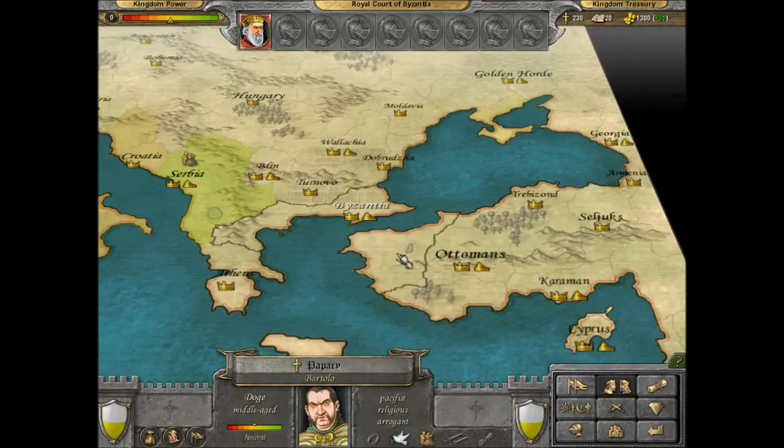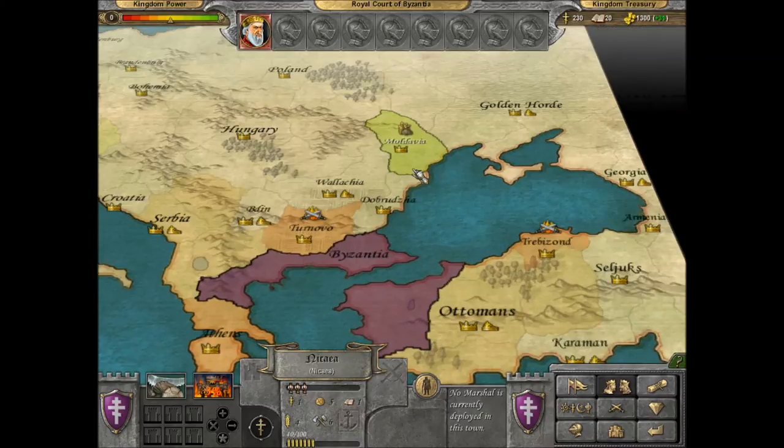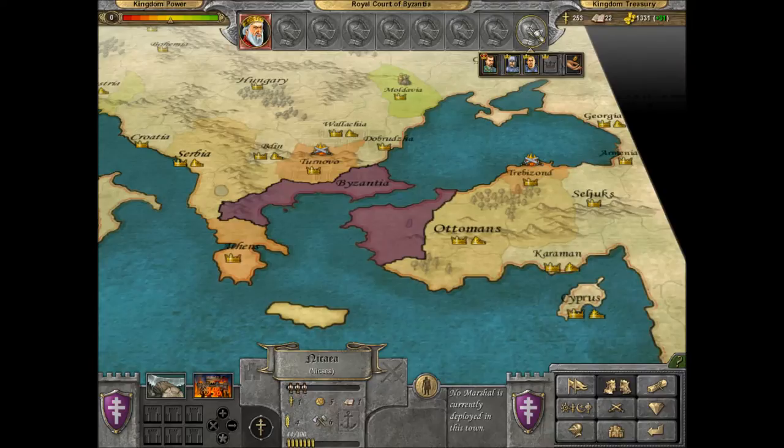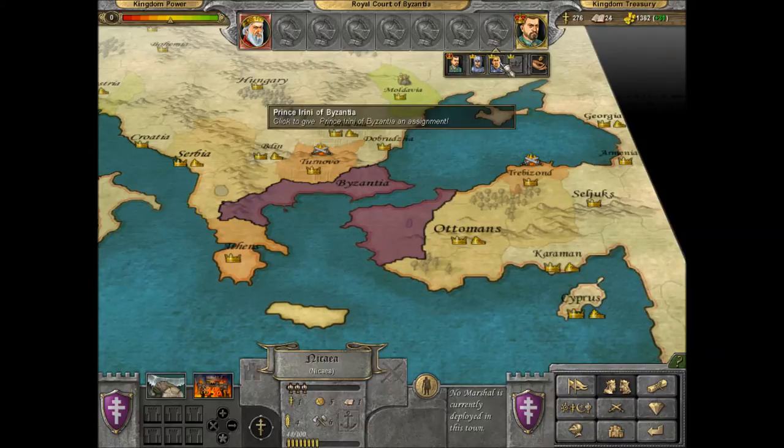One thing we need to do is establish trade relations. Here's a tip — always offer the Papacy a trade agreement because they always accept it. So now we have Moldavia, and they've given us a trade agreement as well.